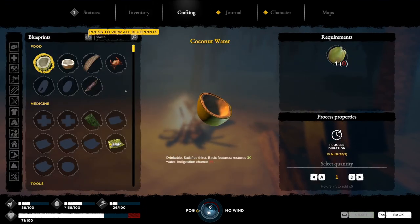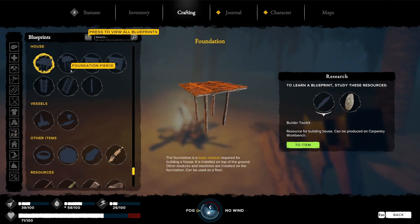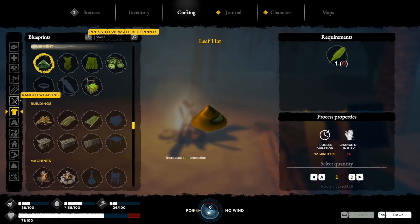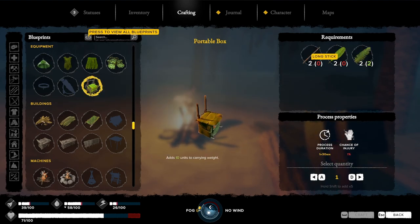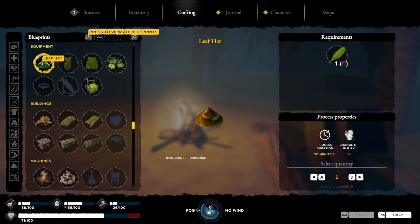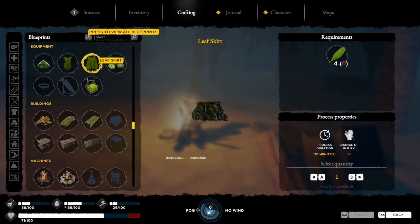So this is the crafting menu — there's lots in here, it's pretty complex. Look at this: a canoe and a raft, didn't even see that last time. Foundations — you know, you can build a house and things like that. So we will be building a top-notch, high-quality survival shelter. But we need some long sticks and wide leaves. I quite fancy this portable box which I'm guessing is like a backpack. There's a leaf hat — these all have actual effects, they protect you against the sun. Leaf cape increases sun protection too.